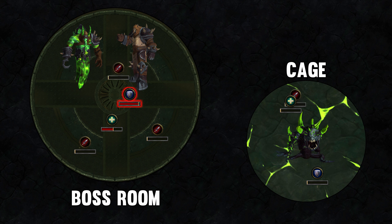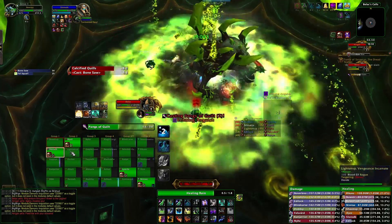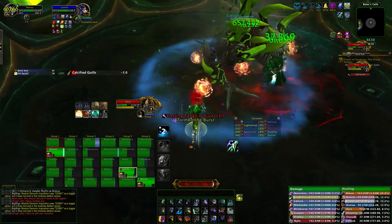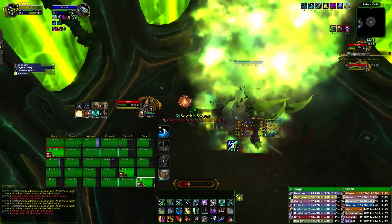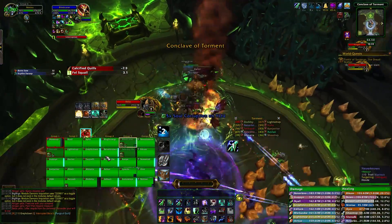At that point, everybody needs to leave the cage, and then the new high-Torment tank and a different high-Torment healer can go inside, and you just repeat this until the bosses die. By having the tank and at least one healer inside the cage, you're creating a window for other players to enter whenever they need to, rather than doing it at set points. The inside tank and healer just need to be vocal with the rest of the raid to let them know exactly when they're going to be leaving, so players can decide if they have enough time to drop their Torment or wait until the next rotation.